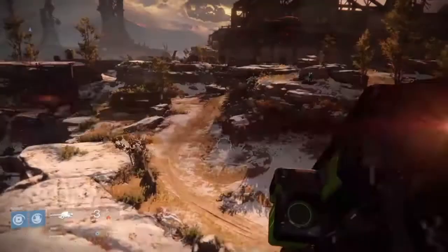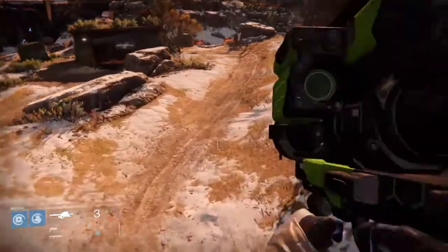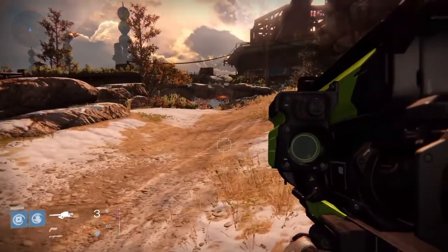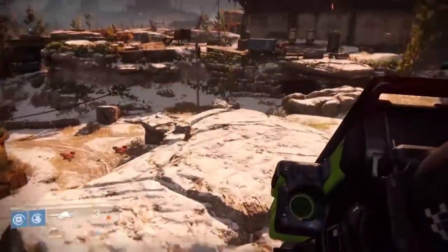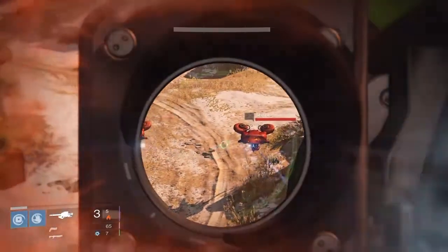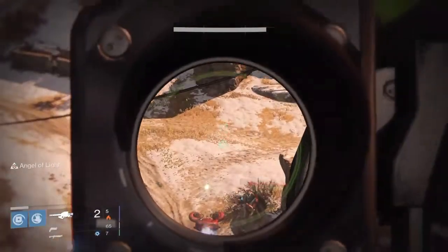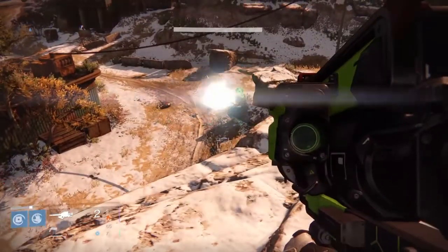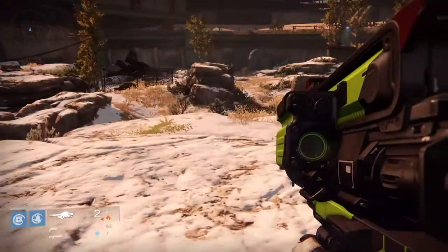So we can see how the rocket launcher really works. This is some gameplay I'm doing right here in the Cosmodome on Earth. I'm going to show you a basic look and structure of how the gun works. You can see these shanks here. You can see when it blows up how much blast radius it has — it was able to kill all three of them in that blast radius.